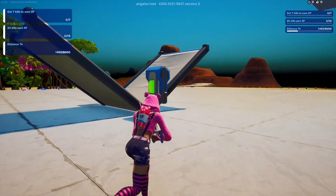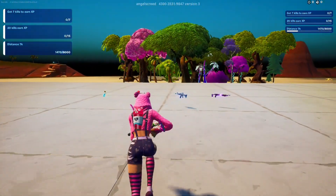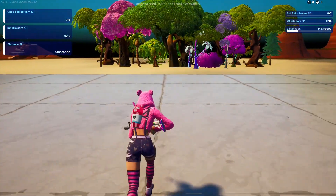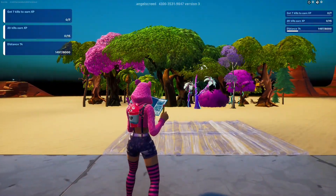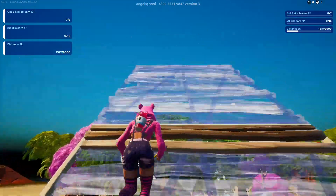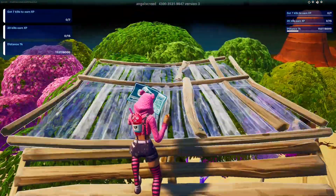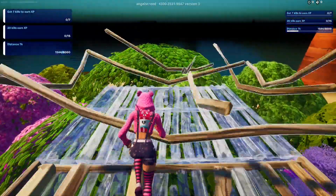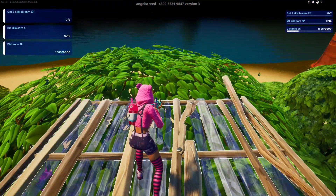Now come over to the build fight and follow this line all the way to the end. From here we need to place six ramps up, and then six pads — six and six. Right at the end you'll turn blue again. Do another emote.